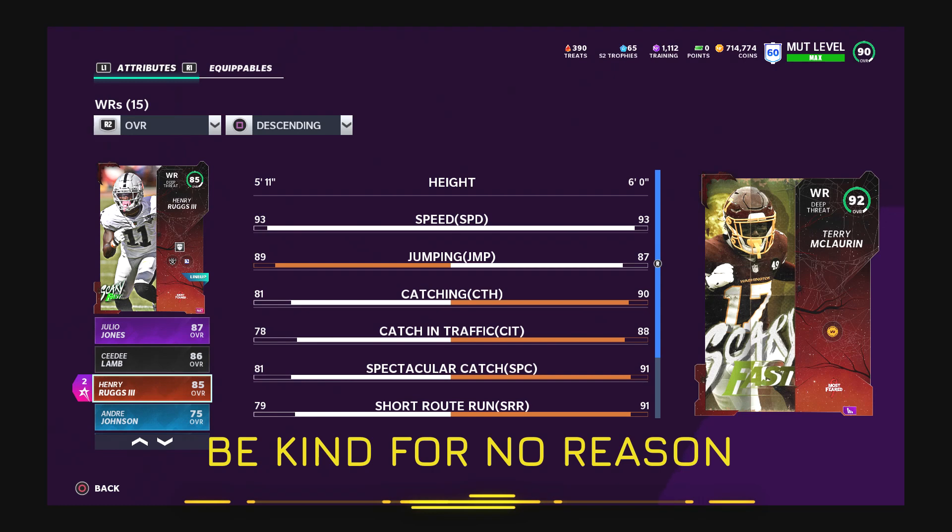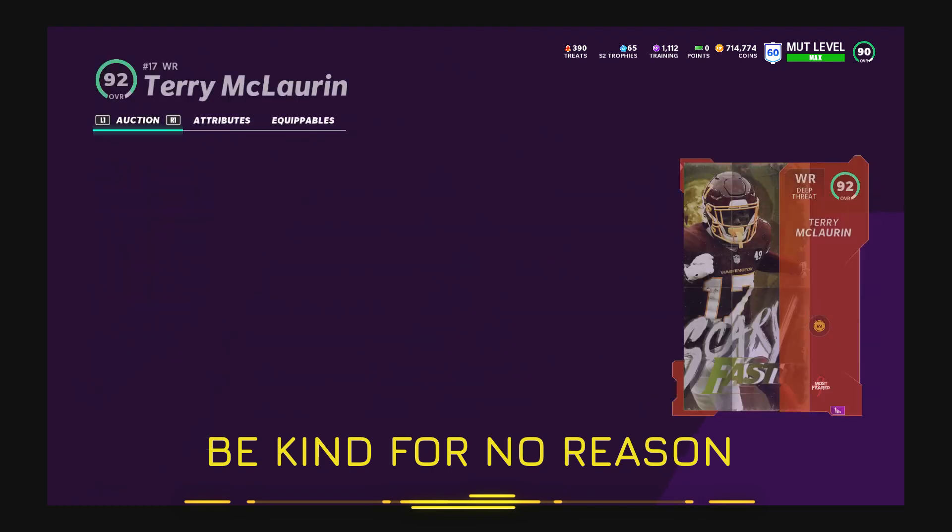Who's better than him? Terry hits all the route running thresholds and his speed is insane as well. Terry should be on your team if you have the coins. So should Steve Smith and Clay Pool — those guys are monsters across the middle.